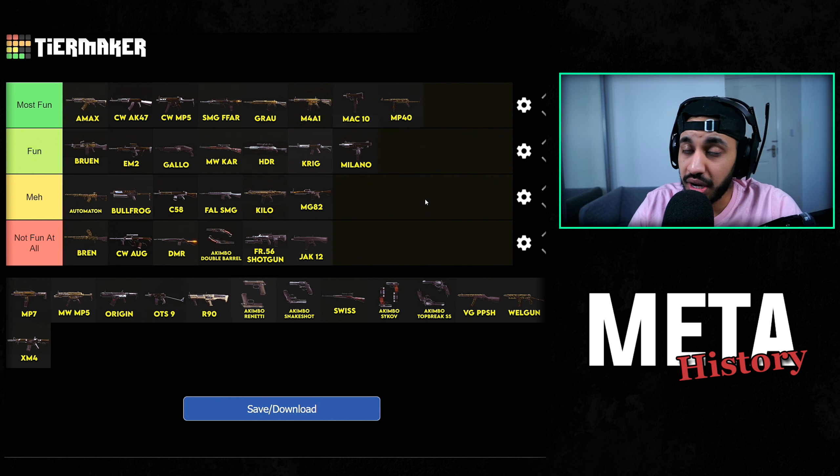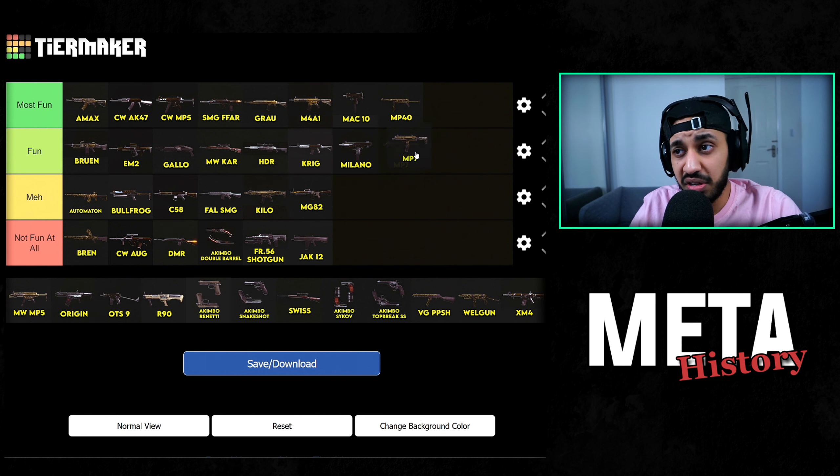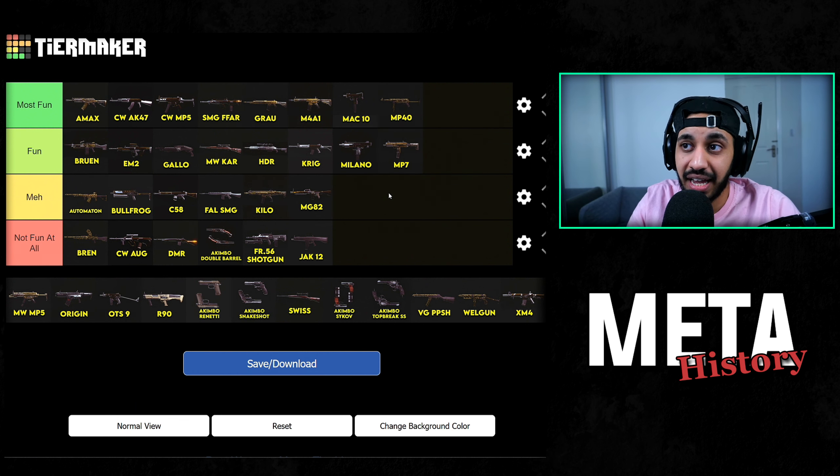MP40 — I actually really like the MP40 meta. I think it's really fun to use when it was meta. When the Pacific update came out, the MP40 was the go-to SMG and I really did like this gun. MP7 — the MP7 was fun as well. Back at a similar time to the M4 era, the MP7 was the best sniper support. Definitely a solid gun still now, but way better back at the start of Warzone.